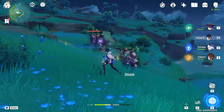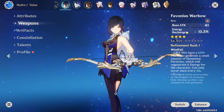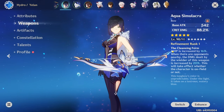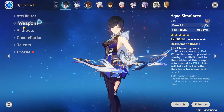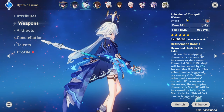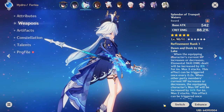For non-attack scaling characters like Frina and Yelan, you actually don't need to level up their weapon whatsoever. This is only true because Energy Recharge is not a combat stat. However, if you have a weapon like Aqua Simulacra, then leveling it up gives you more Crit DMG, which will increase your damage. So in some situations it does matter, but in others it doesn't.